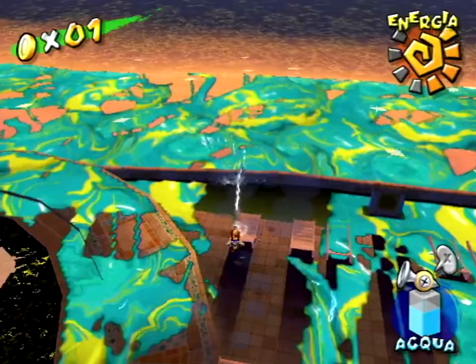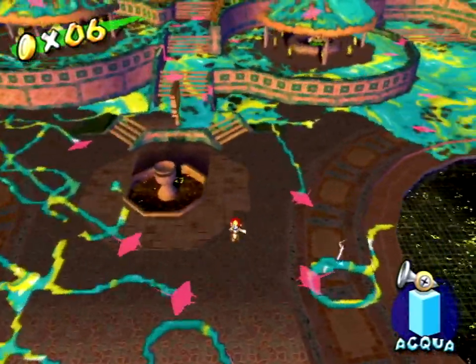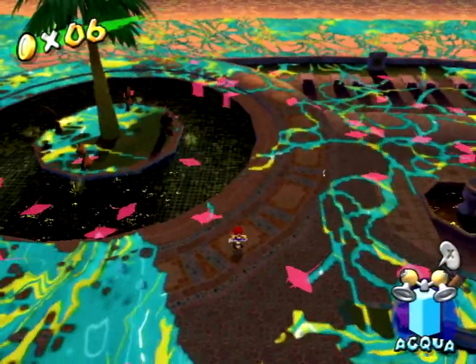However, once all Mantas that are left are of the smallest size, they will turn purple in color. When they're purple, the small Mantas once again behave much like the bigger ones, just slightly more random.